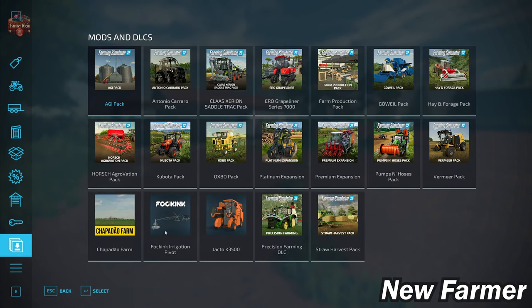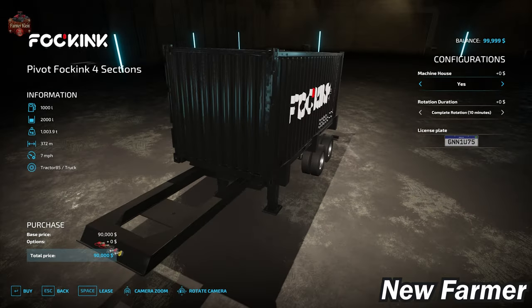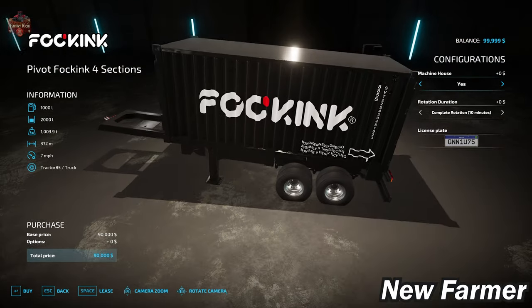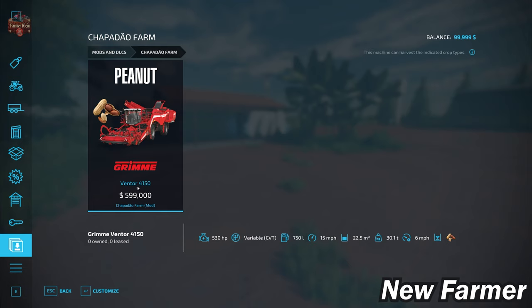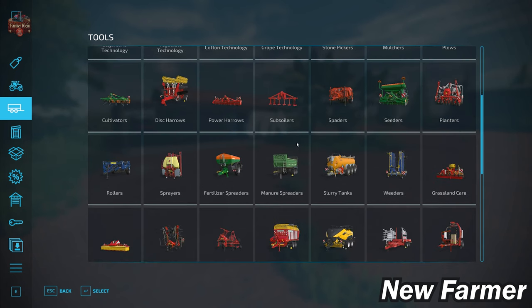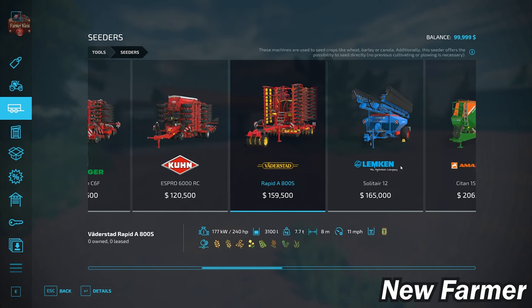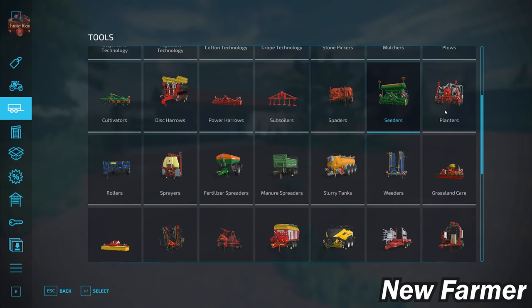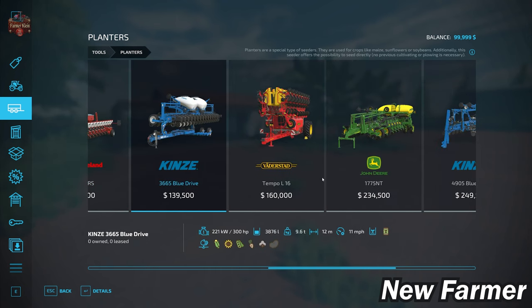With respect to mods and DLCs, we have the pivots as part of the required mods — you can buy these, transport them to your field, and set them up. The map also includes the Ventor 4150 modified to harvest peanuts. However, there is nothing modded for planting or seeding peanuts. Checking seeders and planters, neither category lists peanuts as a plantable crop.